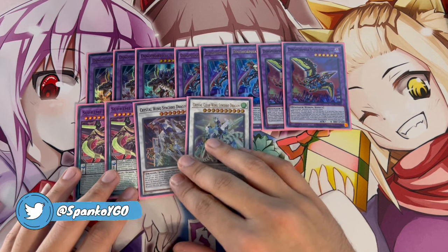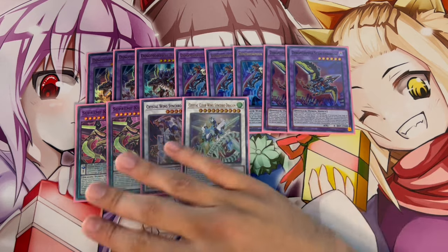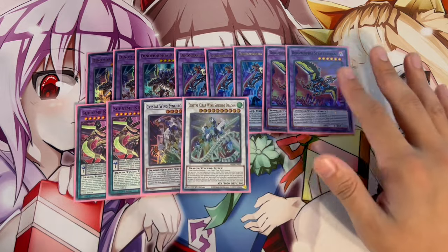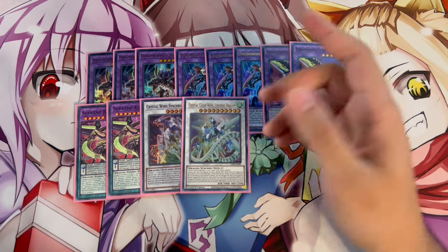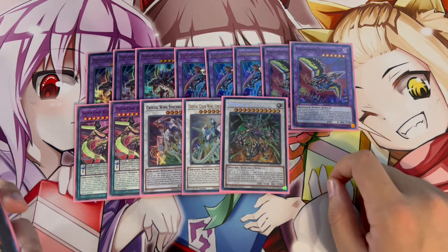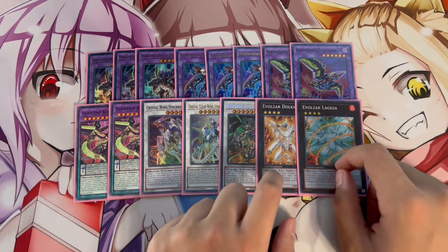I'm playing two Zark, one Crystal Wing, and one Crystal Clear Wing. I'm not playing Starving Venom or any of the XYZ dragons because you only use these cards for their effects - no need to waste extra deck slots. You can actually cut to one Zark, but two is nice since you play two Soul of the Supreme King and it can come up twice. We also have the Psychic End Punisher - Ash plus Rextrum can make this as a boss monster OTK engine. Then one Dolkka and one Lagia as Alert targets for when you get two Level 4s.